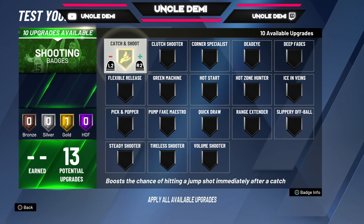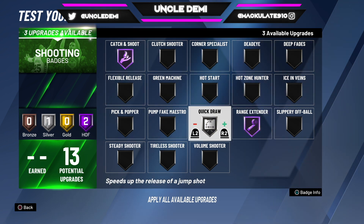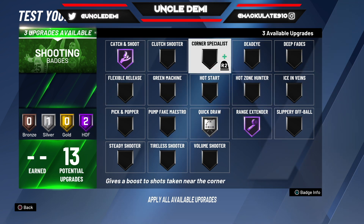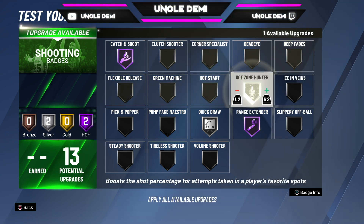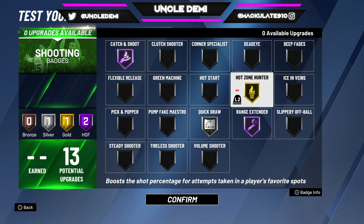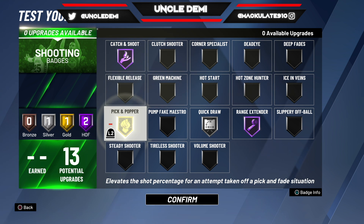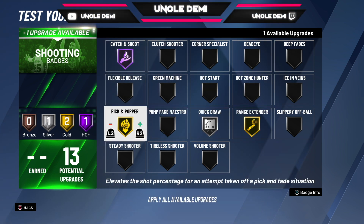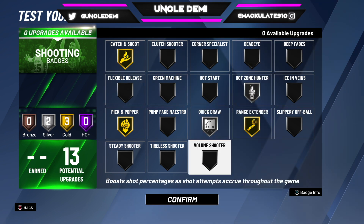For shooting badges, you definitely want catch and shoot and range extender. Put quick draw in there too. Next it's either corner specialist if you're staying in the corner a lot, or hot zone hunter — hot zone hunter is really big. Get your hot zones, shoot them, and you'll see a major difference. If you play a lot of pick and rolls you can use pick and pop, or you can drop others down and go hot zone hunter — it's really your preference.